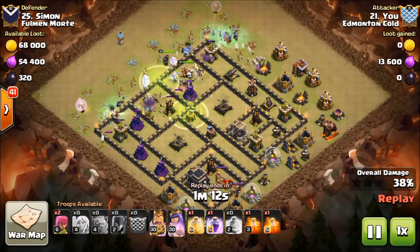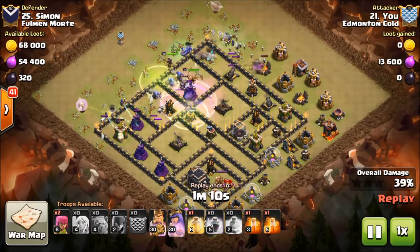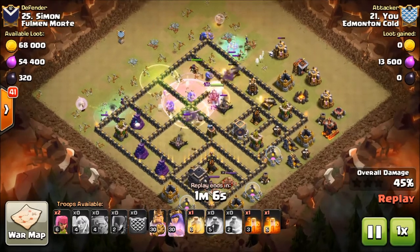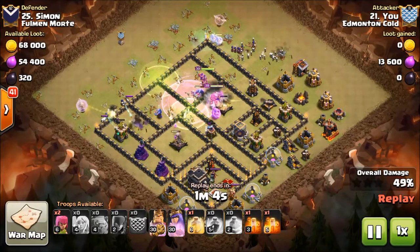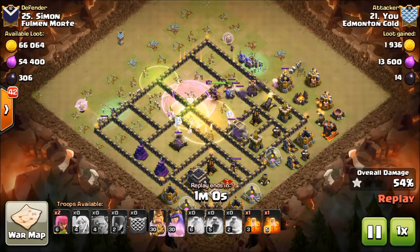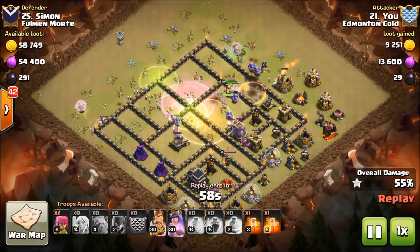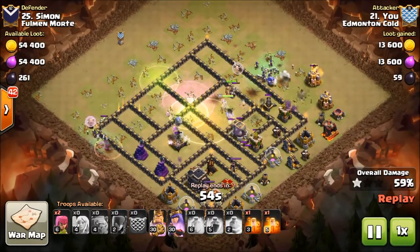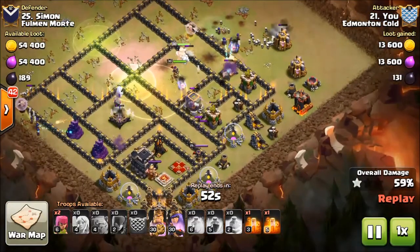Look at those jumps, they're perfect. He hasn't raged yet — he's just letting everything get in deep before he sets that rage. Just look at everything. He's going to heal here in a second, and there it is. Unfortunately he didn't get much out of that heal — everything kind of jumped out as soon as he dropped it — but look at the funnel witches as they go.